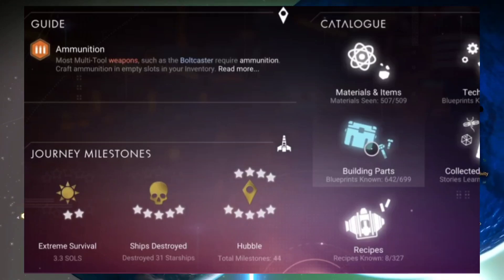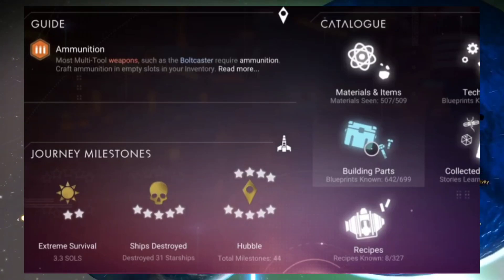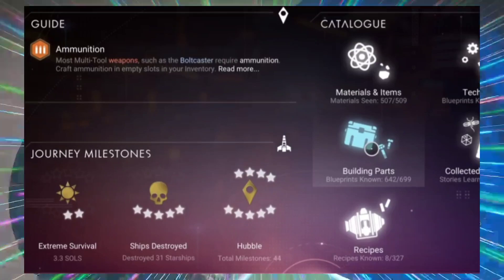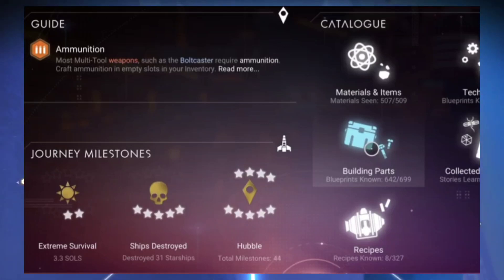If you look here, you can see that the catalog has actually been changed. From what we can see, the entire interface is totally different. As was said this was actually going to happen — this is what it actually looks like. You can see the materials and building options.